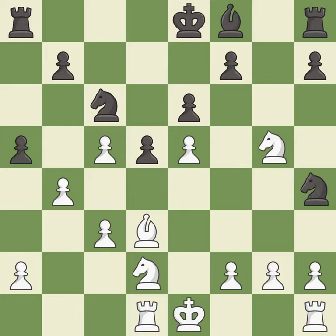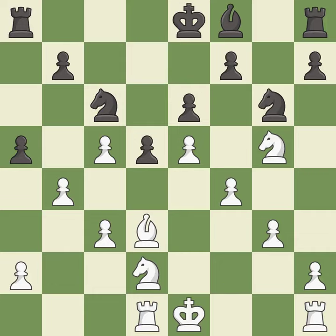This overlooks an opportunity to reveal an attack on a pawn. This allows the opponent to kick a knight — it is an inaccuracy. The opposing knight is kicked by a pawn and must now move or be captured. It is best. This ignores an opportunity to reveal an attack on a pawn — it is an inaccuracy. This defends the attacked pawn — it is best. This captures a vulnerable pawn — it is best.